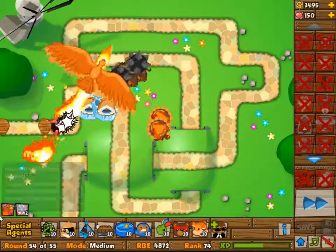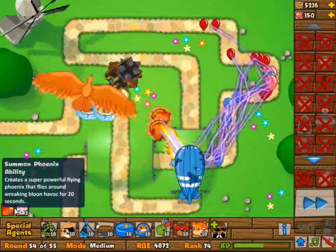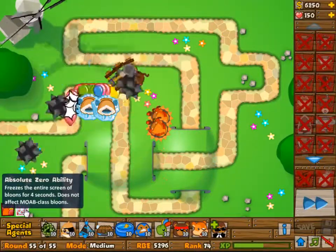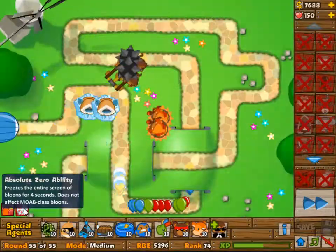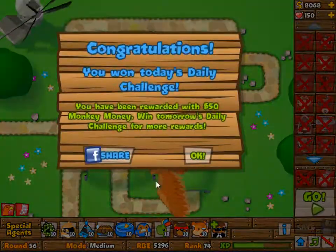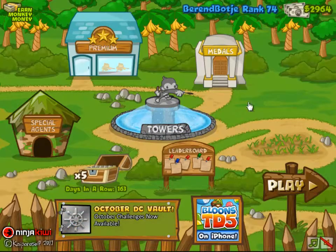I'm trying to get the Phoenix out as late as possible because that way it will take out everything I want it to. This is the last wave — just a bunch of ceramic balloons and one MOAB, should be easy enough. We get the victory! Hope you enjoyed and I will see you next time. GG!